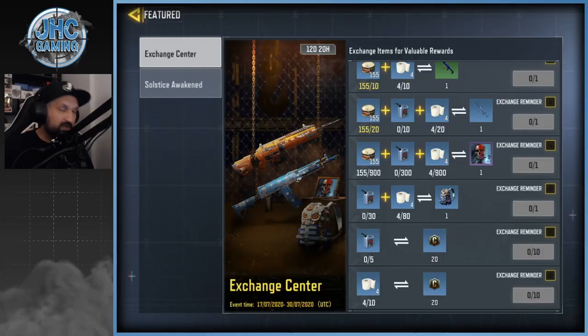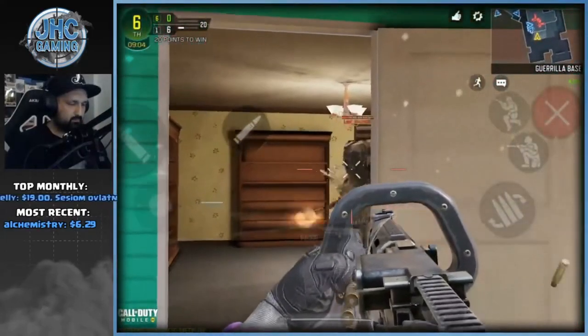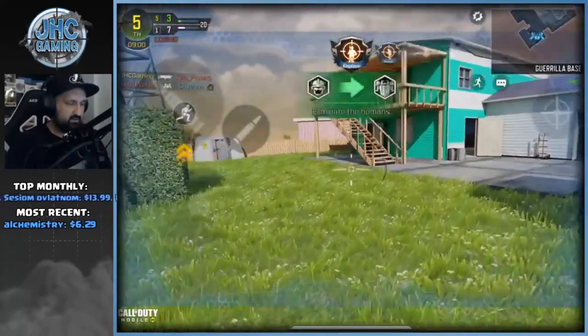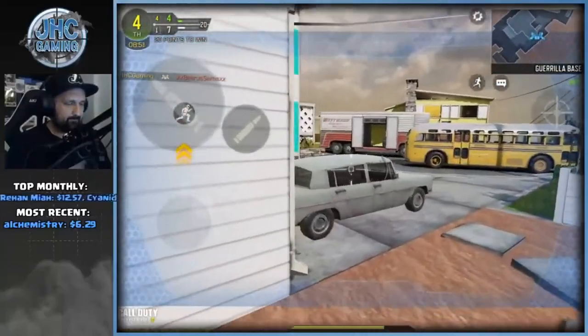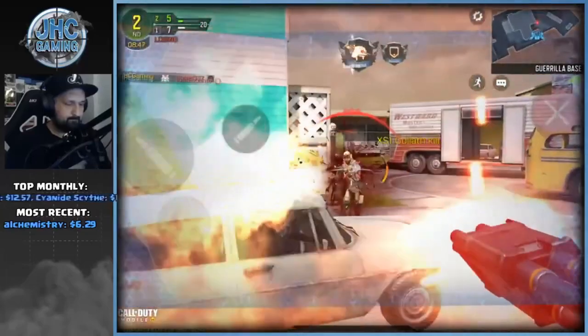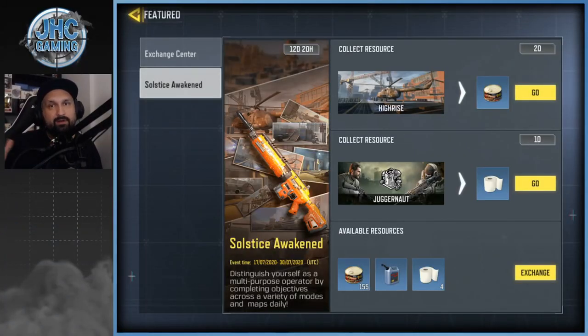Click on the second tab — Solstice Awaken — for the specified playlists. Yesterday and today you can play High Rise or Juggernaut. High Rise gives you one food ration per kill, and Juggernaut gives you one toilet paper per kill. I played one Juggernaut game, got four kills, four toilet paper — it's quite a grind. In High Rise with team deathmatch and domination, I got about 150 kills in under two hours, roughly 100 event tokens per hour.